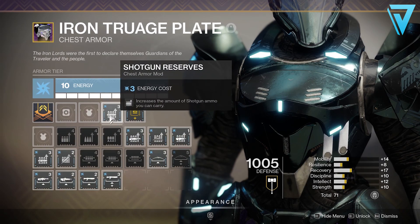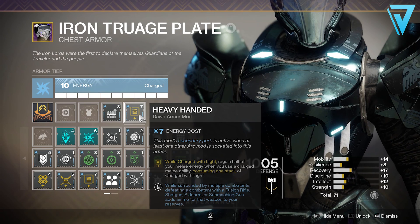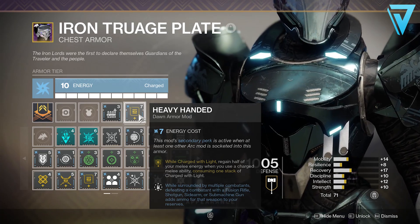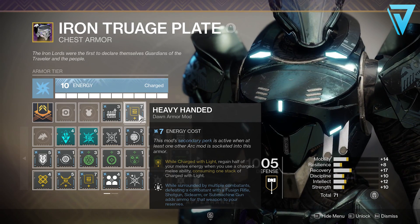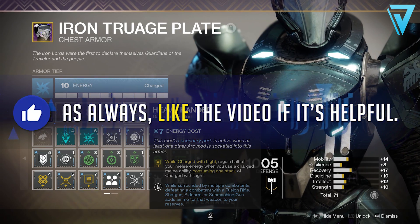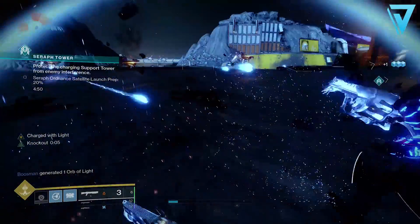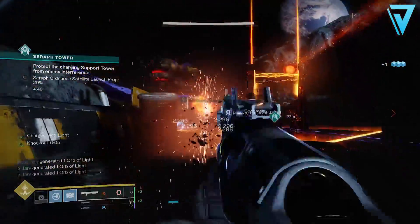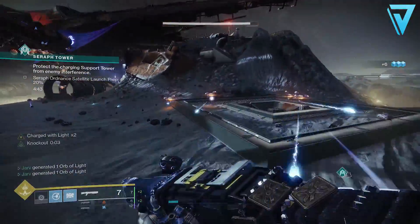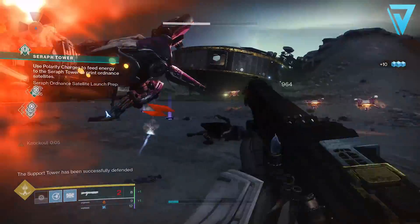The chest piece is also arc with 10 energy. We have shotgun reserves, which increases the amount of shotgun ammo you can carry, but the key part of this build is Heavy Handed — this requires seven energy and has a secondary perk active when you have at least one other arc mod equipped. The main perk lets you regain half your melee energy when using a charged melee by consuming one stack of charged with light. The secondary perk, Lock and Load, is the reason for this build: while surrounded by multiple combatants, defeating one with a fusion rifle, shotgun, sidearm, or SMG adds ammo for that weapon to your reserves — so killing with shotguns feeds ammo into all your shotguns.